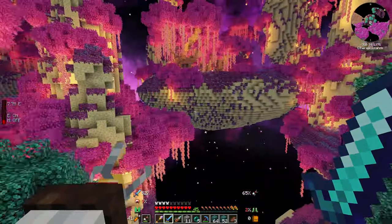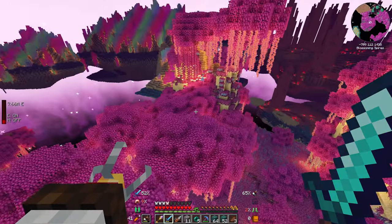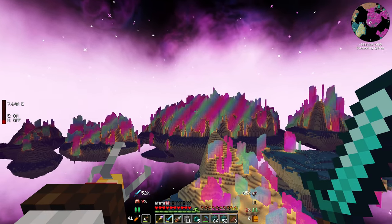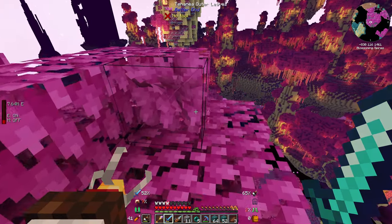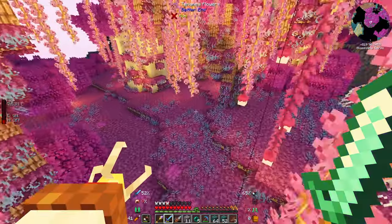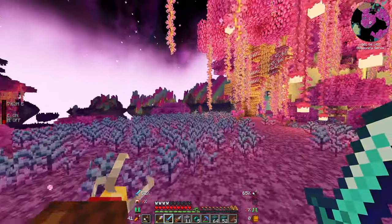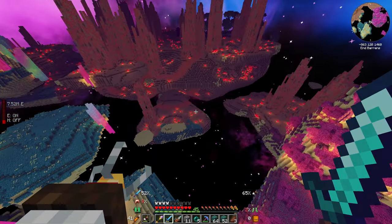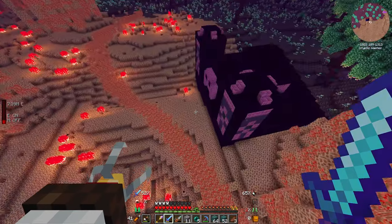Wow, it looks a different color than it does when you're right up close to it. And then we've got rainbow crystals — look at the way that just looks amazing. Do you hear that faint background noise? What have we got here? Bulb vine. I feel like we should come back into the End another day when we're maybe a bit more equipped to deal with some of the things here, although I do want to look in here.